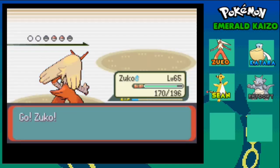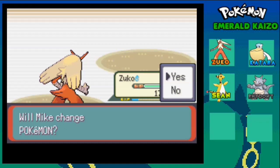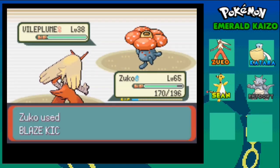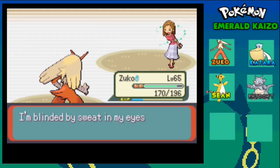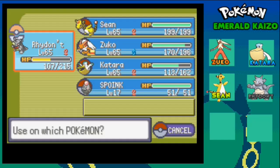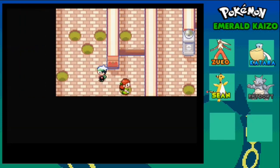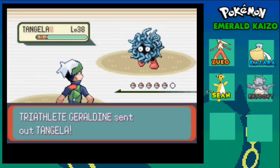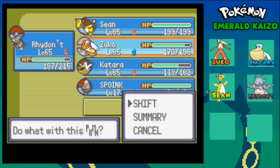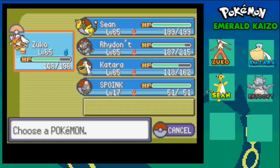Blissey! Good, we'll get to test our new move. One shot, there we go. Let us revive our fallen member and use two Lemonades. I don't know why these guys are starting off with Grass-type Pokemon. Need a queen, need a queen.